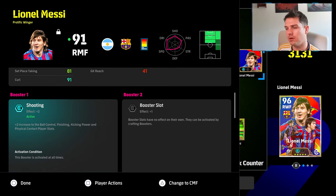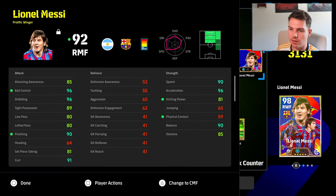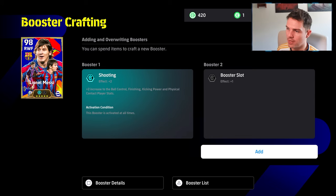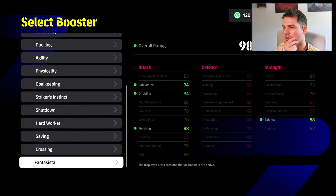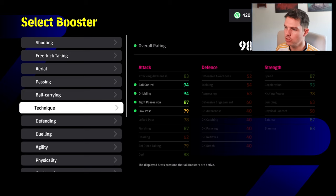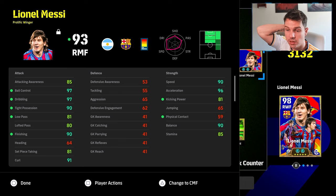We'll only be giving him a plus one with the booster. We could give him a plus one booster here for tight possession — let me check booster crafting. Maybe low pass to tight possession... I think we'll give him technique. That's going to be 100 skill trainers crafted — technique double booster. Now we have him with 90 tight possession, 90 finishing, 90 speed, 96 acceleration, kicking power, and stamina.